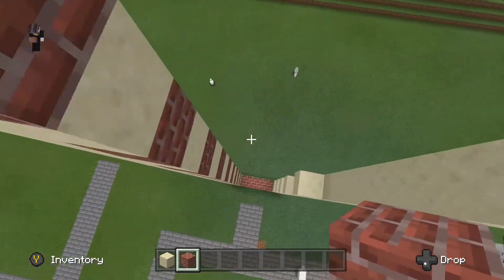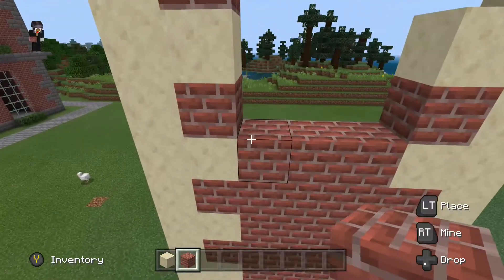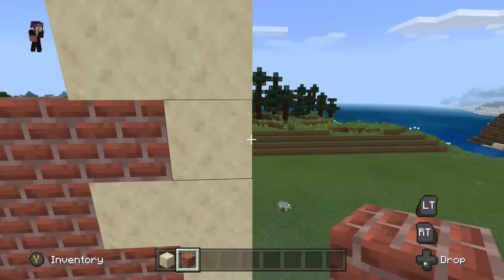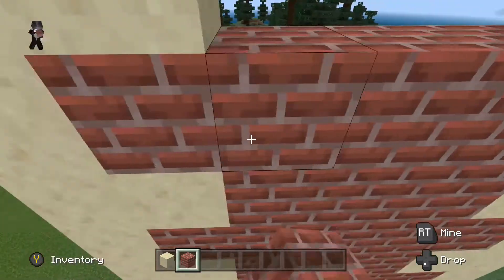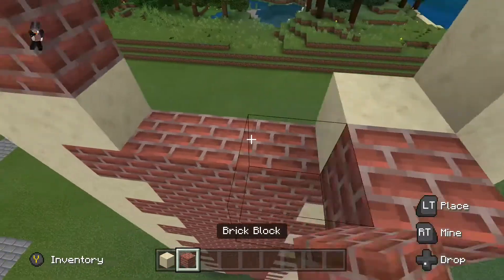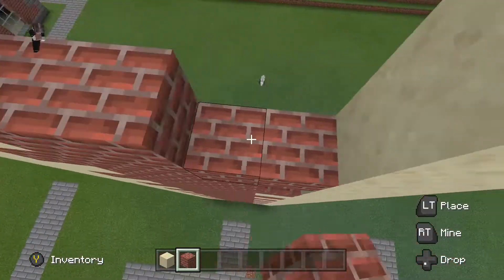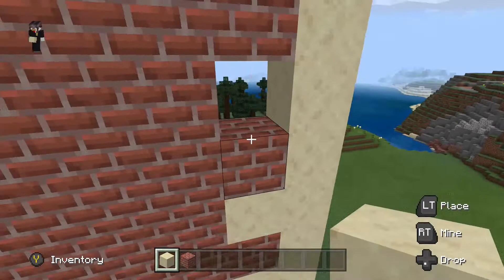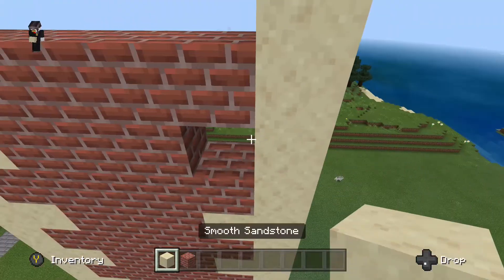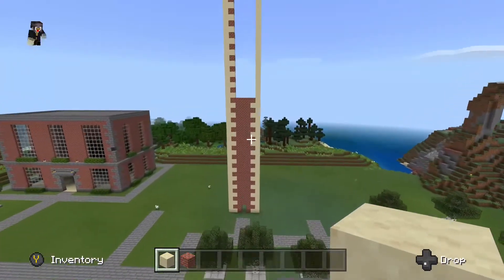Now I'm just going to fill in the brick, as this will help bring it more alive. After that I will put some windows in as well, which will help it pop out even more, and some lanterns at the end. I think that this design is a complete success — I really like it. It's something that people don't normally use, but I think the sandstone and brick should have more praise as it just works really well.